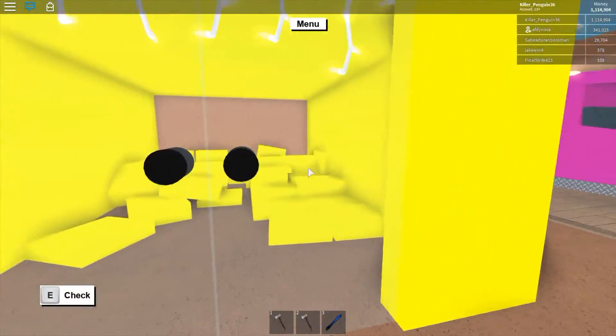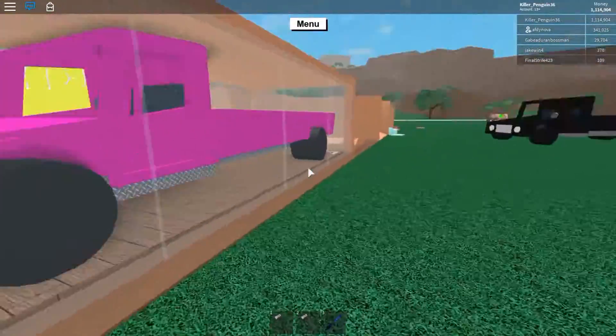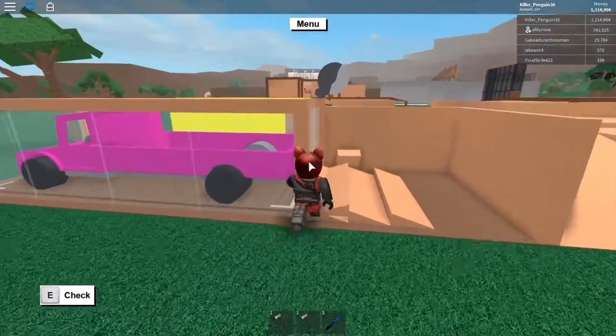And then right here is just some yellow wood storage — I don't remember where I was keeping it. And then right here is a pink truck that I have. If you guys don't know, getting a pink truck is really, really rare, so I encased it in glass.